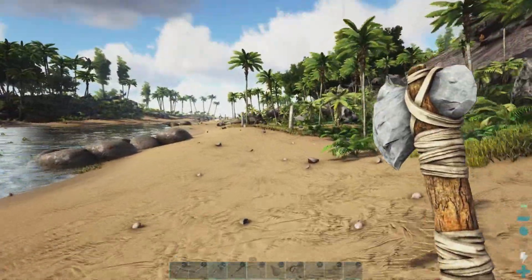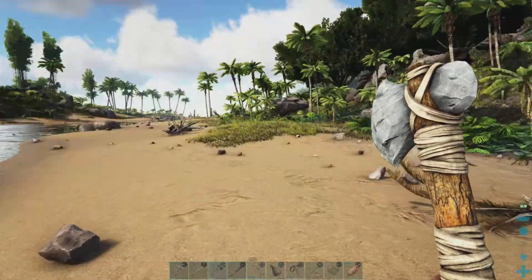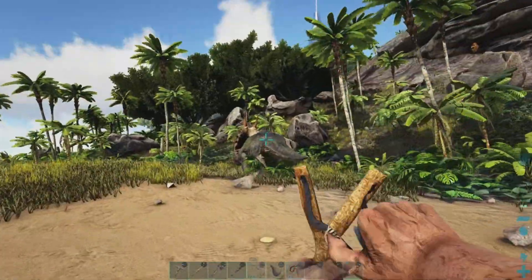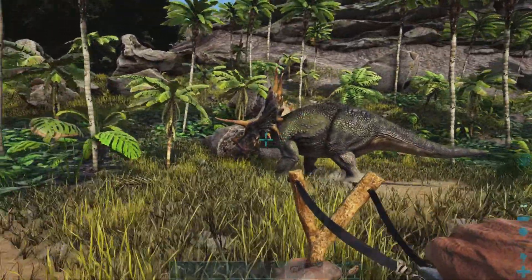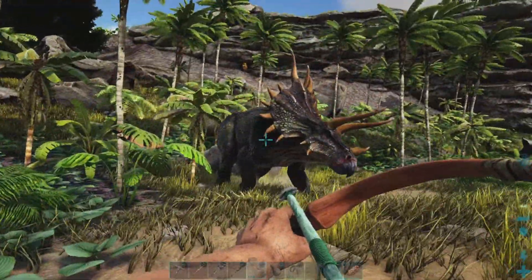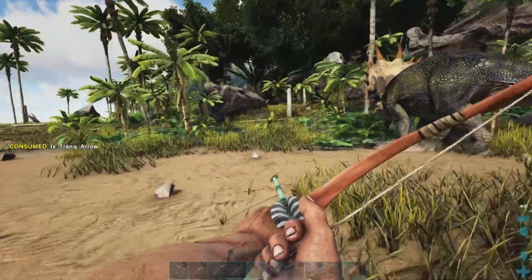Let's try to get this trike because the game gets so much easier once you have a tame. The best way is to go backwards towards my base in case this guy goes crazy. Let me try trank arrows first — like a headshot, it might auto knock him out. Should I shoot him in the head?